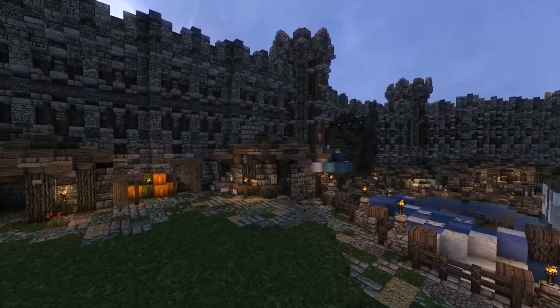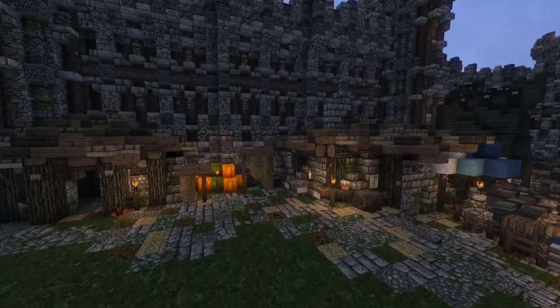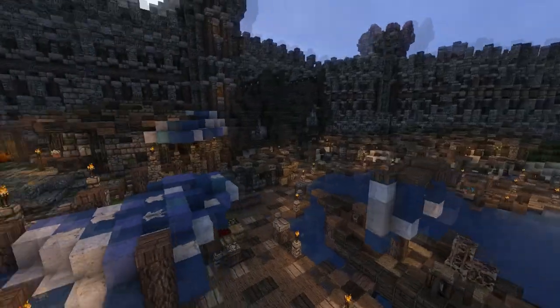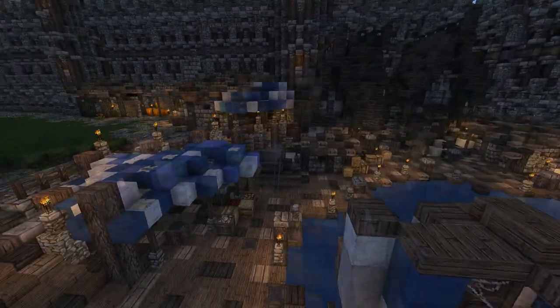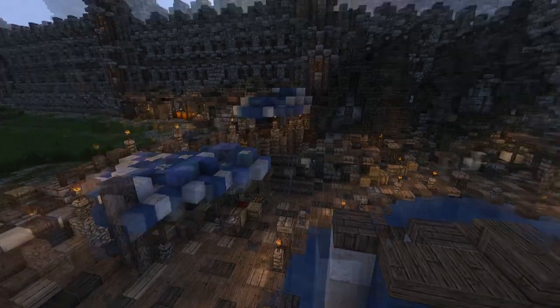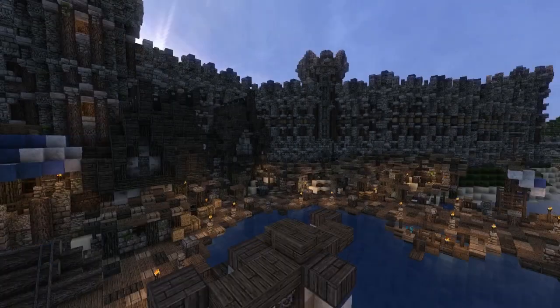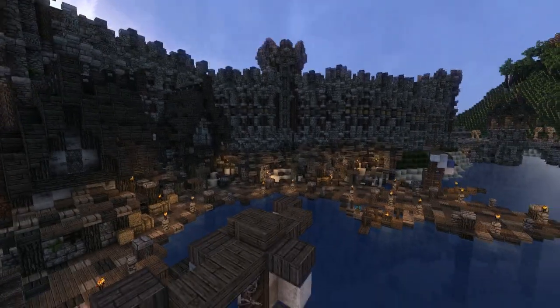Alongside the wall we've completed the poor district with the fissure huts. The only thing that is left to do is decorating some more of these places, but it is ready and it's looking good, looking nice.